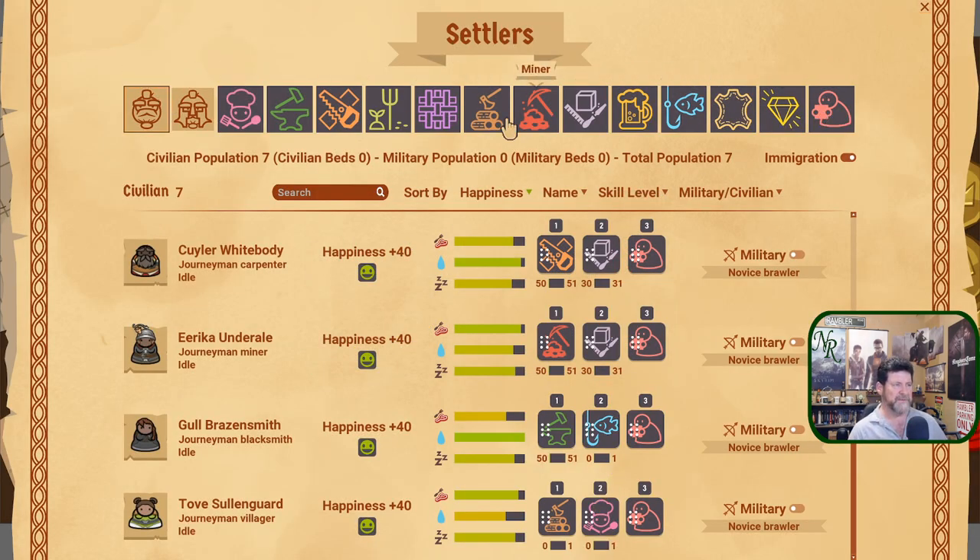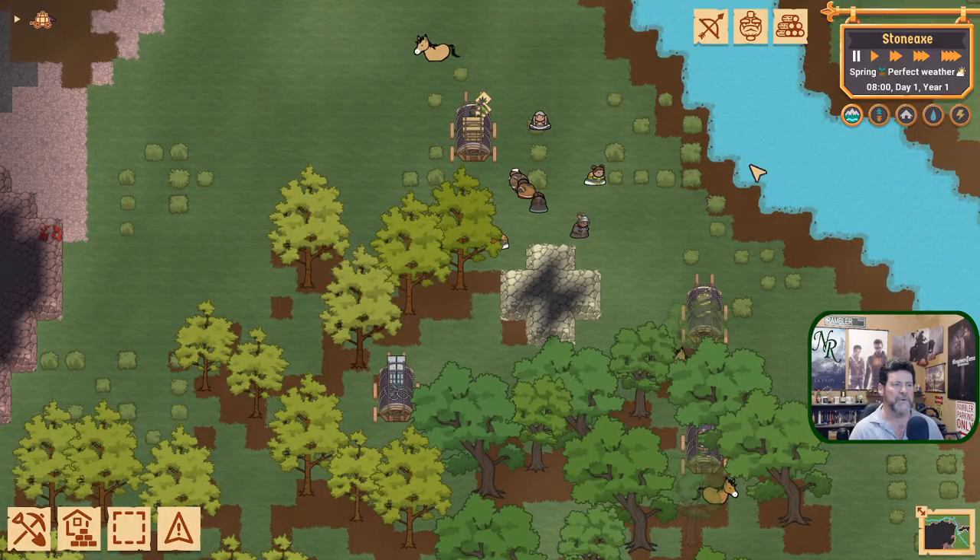There are only certain jobs that happen in the first year. You're not going to get into artisan or leather worker typically — leather worker maybe if you start hunting early. You start farming first thing. You don't get into brewery or baking for quite a while. Your first wave of immigration next spring will likely bring people with those second-tier job skills already built in, so don't worry too much about some of those.